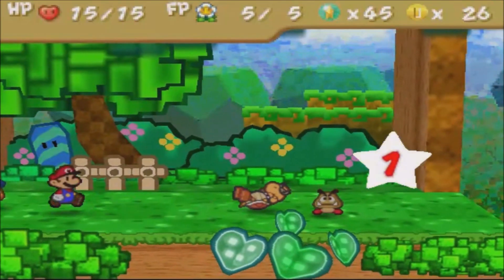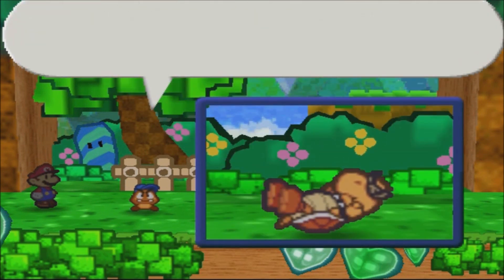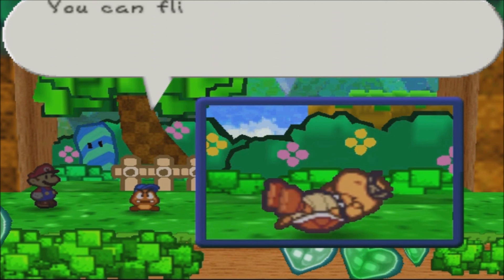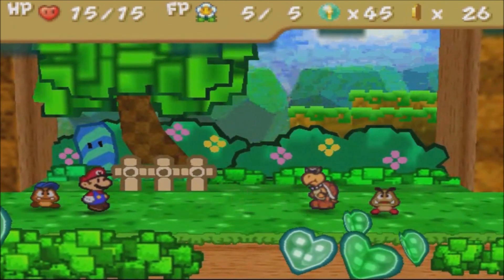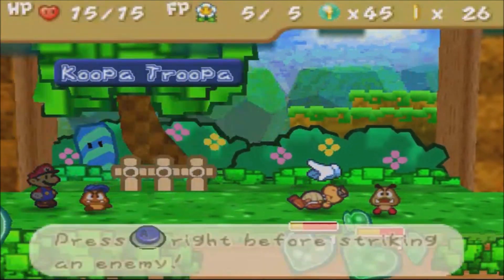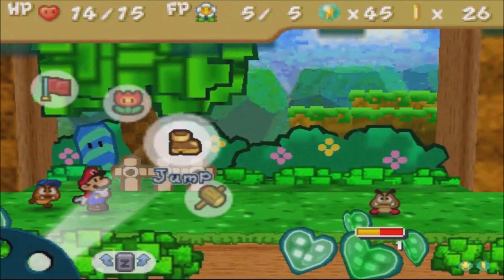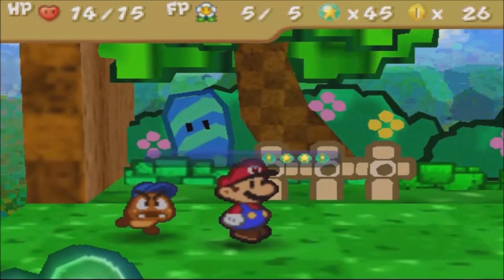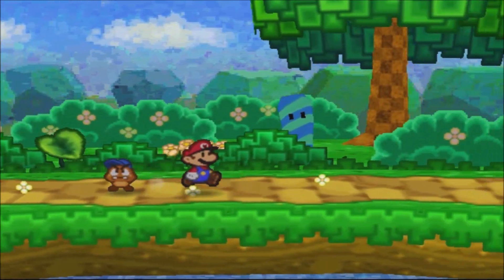Let me go ahead and tattle this Koopa, because everything I tattle from here on in when I run into them I'm cutting out. The sensitivity of the controller — every time I do a jump, sometimes I pull it off, sometimes I don't. I'm not going to try using a hammer against the hammer brother because he'll just go back into a shell. Let us continue jumping on this Goomba — now I get it done right.